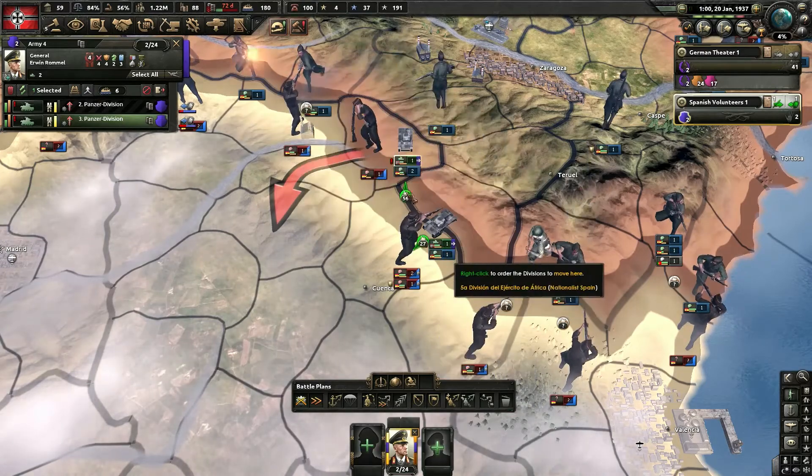Let's see if we can punch through quickly. This unit here has very low strength — shouldn't take long to break him at all. It'd be nice if the Spanish would push with us, but it's fine I guess. They just reinforced it with more units though. Let's see if we can't get this broke because their strength is quite low. If we get some help from the Spanish infantry I think that would be much better.